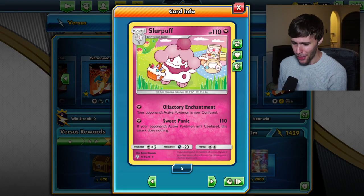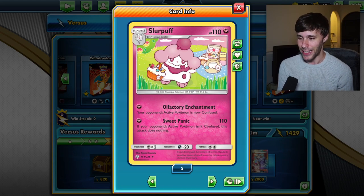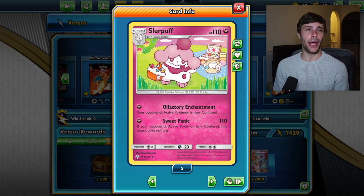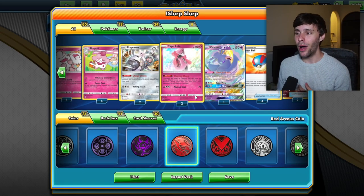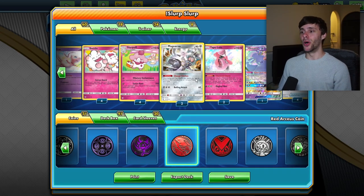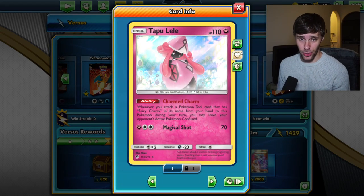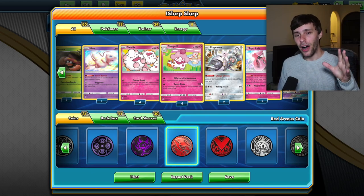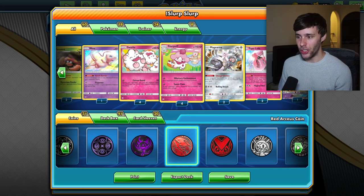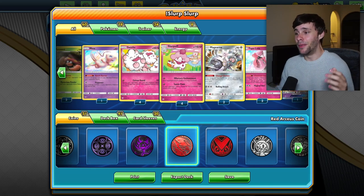So why are we slurping? Because we're playing Slurpuff! It ran out of breath. If you don't know what this card does, it has Sweet Panic Attack which is 110 for a single energy - pretty solid. The side effect is that if your opponent's active Pokemon isn't confused, this attack does nothing. So how do we work around that? We play the Tapu Lele and Magearna combo. Magearna lets you take a tool card off one of your Pokemon, and Lele, if you attach a Fairy Charm, leaves the opponent's active Pokemon confused. We want to do nice simple high damage building up with Parasect for a single energy on a rogue single-prize card.